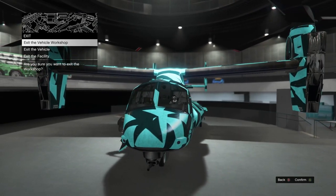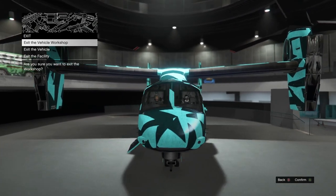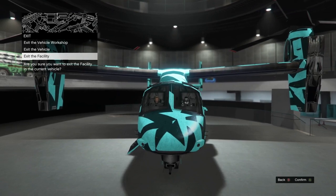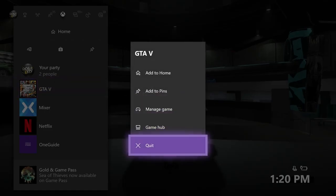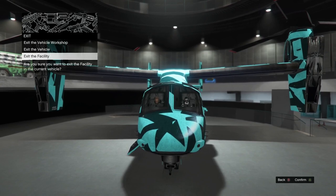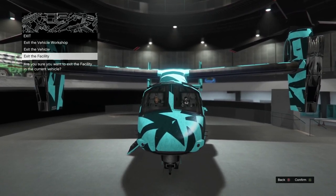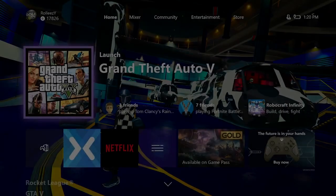Let your friend know he can hop in, and what you're going to be doing is hovering over 'exit the facility.' Hover over 'exit the facility,' then tap A or X to exit the facility and then immediately go over to the game app and quit out of the app. On Xbox you have to quit out of the app; on PlayStation you can just suspend app. Exit the facility and then quickly open up the dashboard and quit the game — just like that.